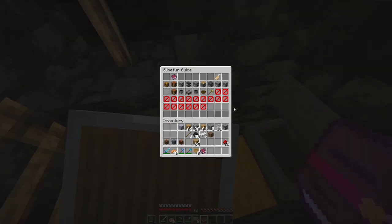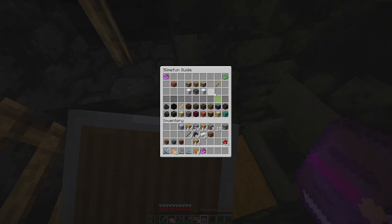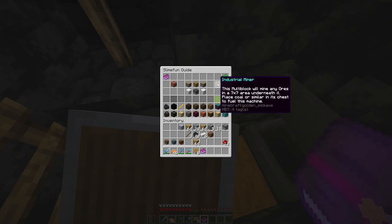Now we are talking — look at this industrial miner! We're getting into the range of amazing items. This multi-block will mine any ores in a seven-by-seven area underneath it. Place coal or similar in its chests to fuel it. I'm really interested how this works, so let's go create the industrial miner.